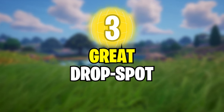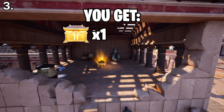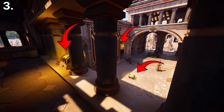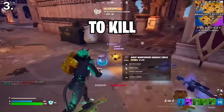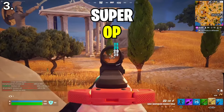The third great drop spot is in this building at Brawler's Battlefield. You get a rare chest and chug barrels here, with a few chests scattered around, and once it's clear, you can break this wall for more chug barrels. Just make sure to kill Ares for his medallion and mythic AR — they are both super OP.